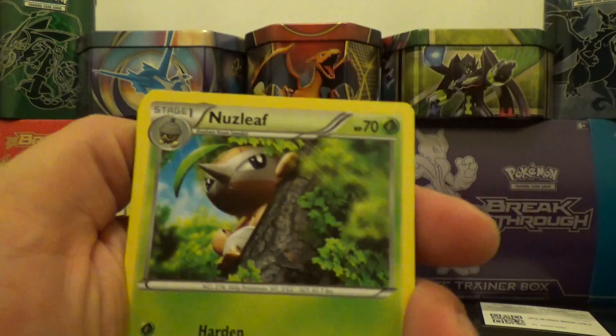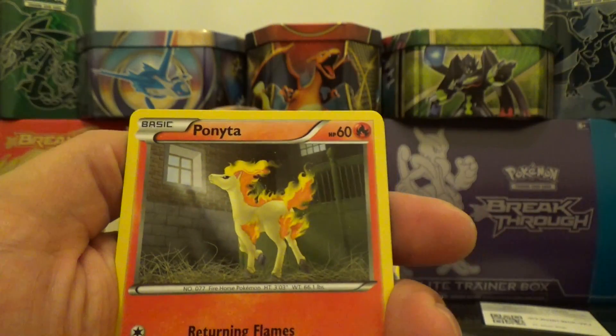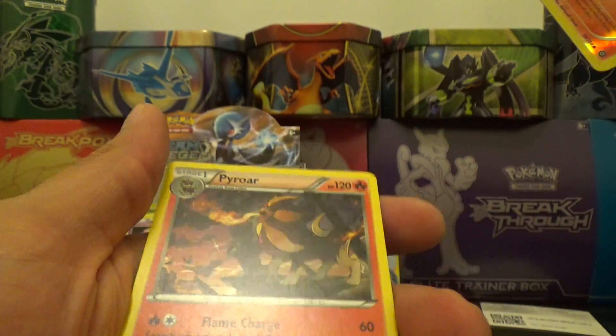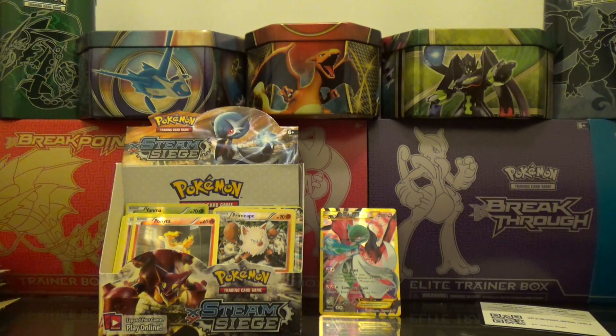One, two, three. Rapidash, Nuzleaf, Bravery, Rufflet, Ponyta, Meowth, Litwick, Hippopotas, Ponyta, and a regular rare Pyroar. That's a nice looking Pyroar card — I'd love to get that in a holo.